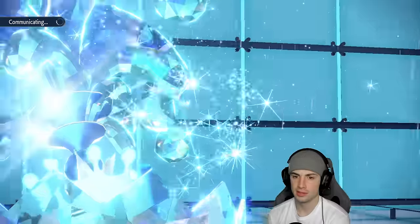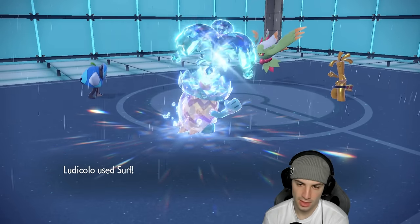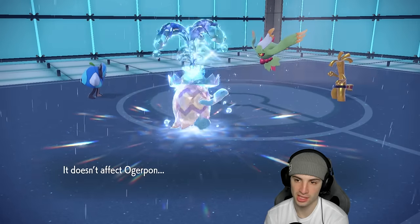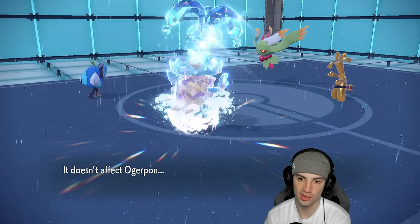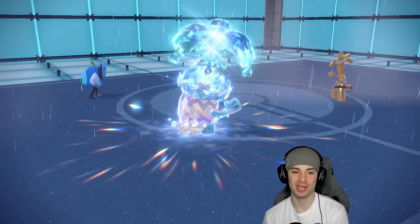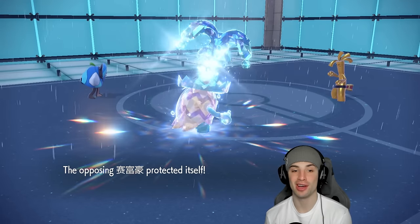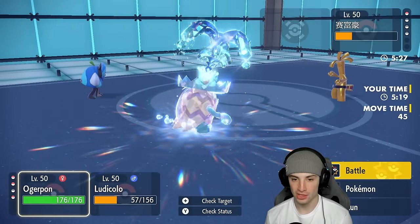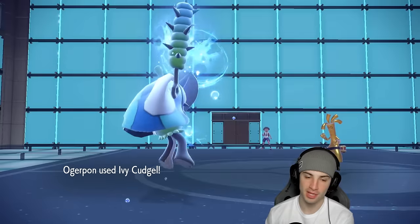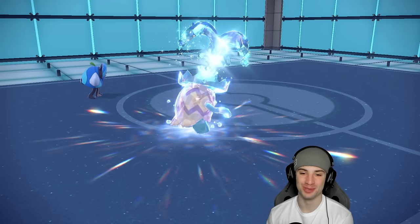Match one going crazy — Ludicolo pretty much KO-ing everybody on the field, and even our own Pokemon! We only lost Pelipper, and that was because of Ludicolo's Surf. From here we just go for Ivy Cudgel and Surf — whichever hits is going to KO. Ivy Cudgel lands — see you later, get on out! There it is, ladies and gentlemen, one and zero. Ludicolo absolutely killing it in match number one.